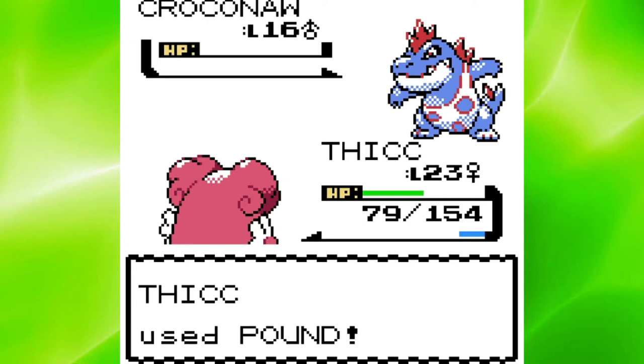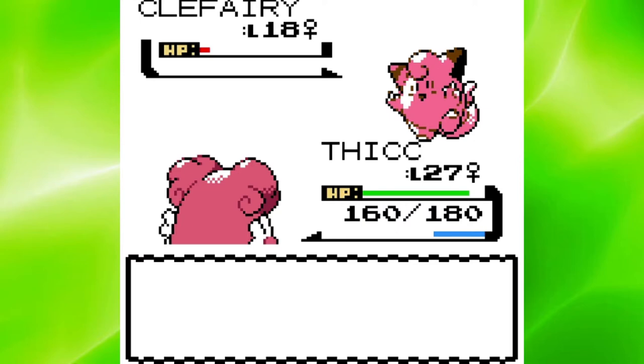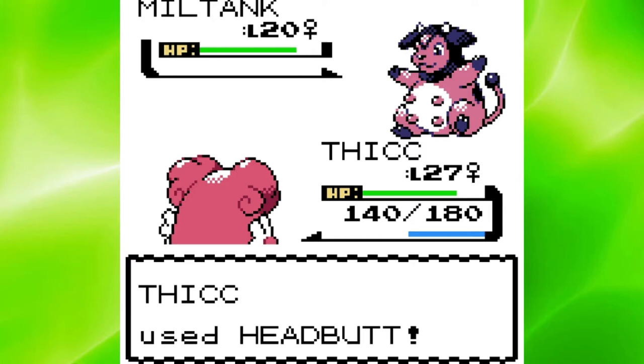Alright Whitney, let's just get this battle over with. Clefairy went down to 3 Headbutts, as she hardly put any damage on me. However, Miltank is a completely different story. My Headbutts don't do any damage to her, and she always goes for Rollout. Since Rollout is a move that stacks up over time, I can't kill Miltank quick enough. I'm going to try this battle a few more times, but I might need to grind.